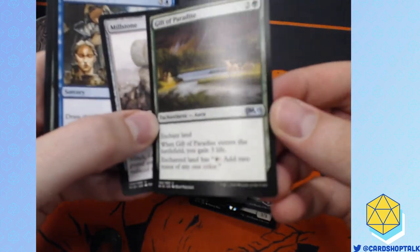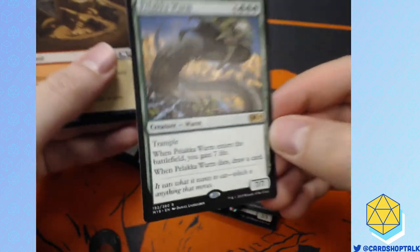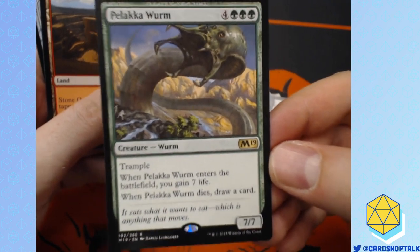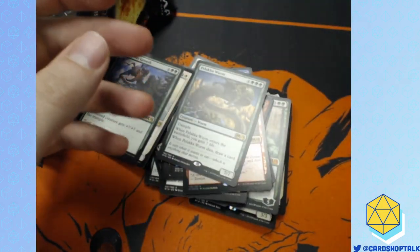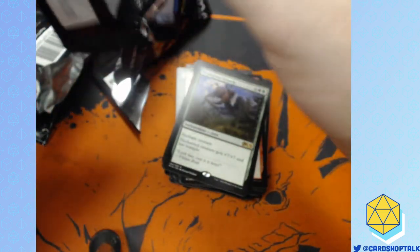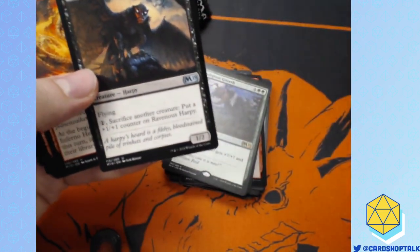Gift of Paradise is upshifted to Uncommon — interesting, probably for the draft format. Wow, I did not know: Pelakka Wurm, guys, has been upshifted to Rare. That's another card from Worldwake that was Uncommon and has been upshifted to Rare. I don't really like it when a card gets upshifted to Rare, but I suppose it's necessary for drafting and power level. Wizards is a mysterious entity.